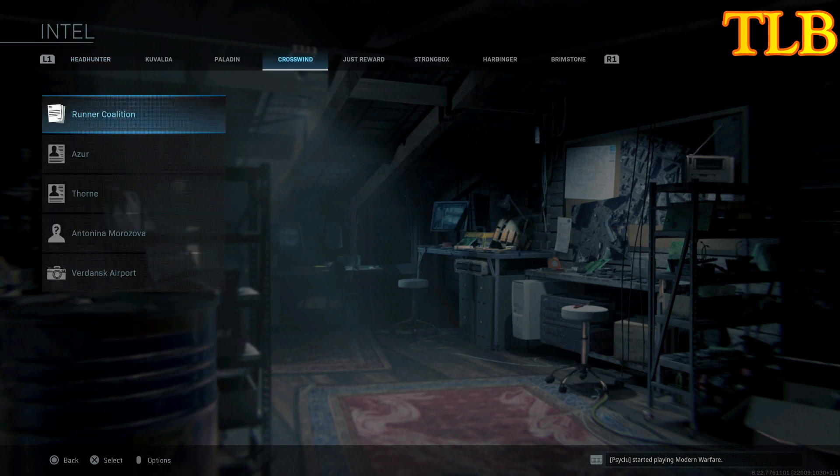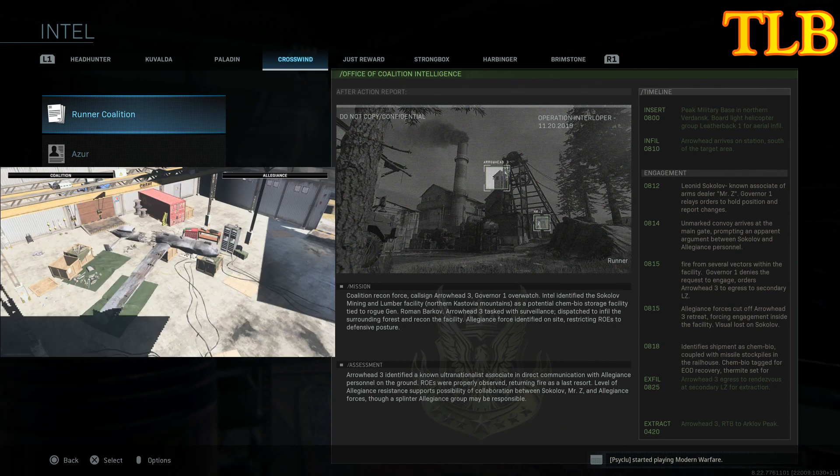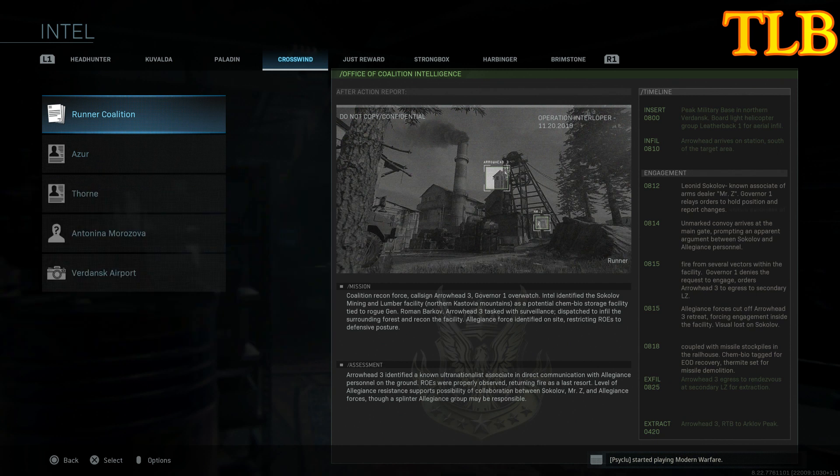If you go to Operation Crosswind — if you guys remember this operation, we had to jump out of a plane, the plane crashed, and we had to land in Boneyard. That's where you can see a UAV getting repaired. It's starting to make sense, right? Now if you guys read 0818, it talks about allegiance and a chem bio container. It talks about allegiance forces retreating through the main gate. It says identify shipment as chem bio — chem bio attack for EOD recovery. This is really, really interesting and I honestly need your guys' opinions on this.